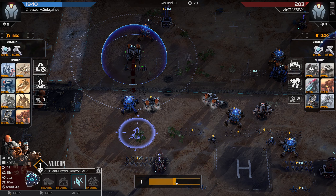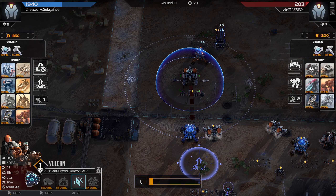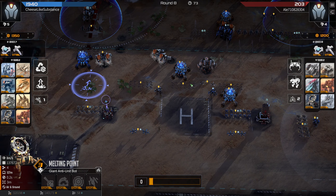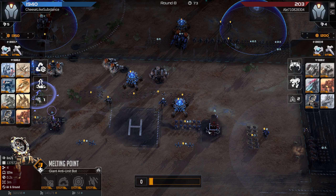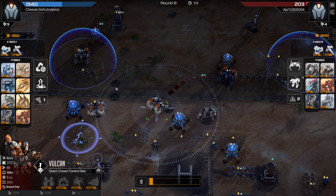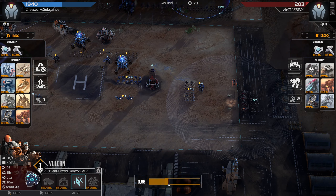I go with Underground Threat mostly because it's cheap but also because I want something over here to provide chaff against this level 3 melting point — that's the biggest pain point in our game currently. And I think the best thing we can do here honestly is just get more melting points. We have some Vulcans clearing chaff; having more melting points to break this shield, break this barrier, and fight my opponent's melting points is really good.